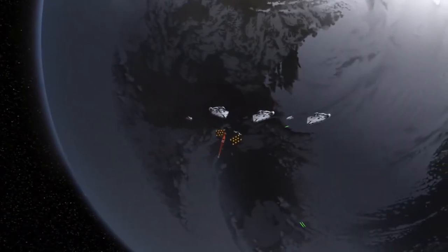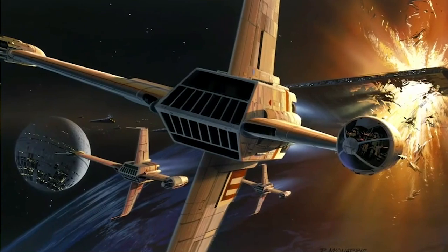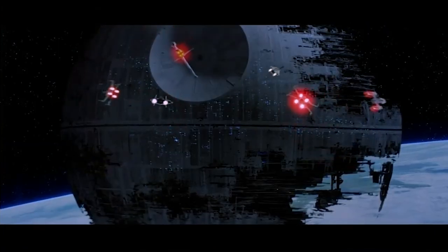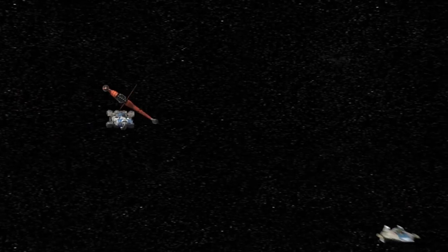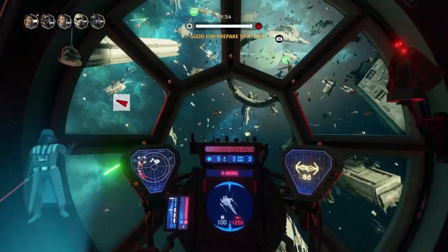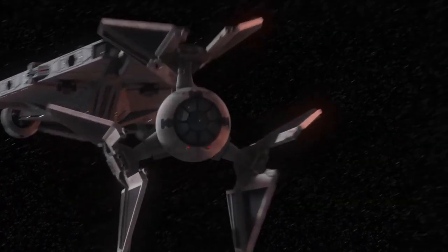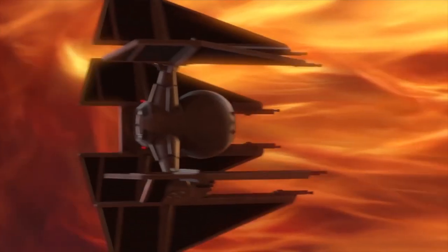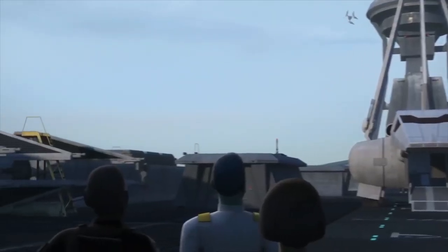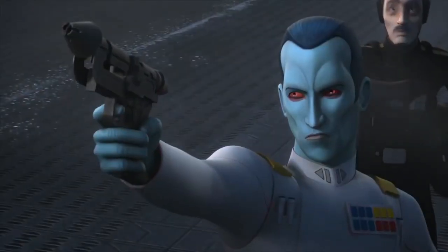I think they're including the gyroscopic cockpit mechanic in Squadrons as a justifiable nerf to make the ship more balanced. The Y-wing is currently the New Republic's only bomber, and the B-wing would theoretically make it redundant. I believe they'll make the B-wing really difficult to pilot and maneuver, adding a different gameplay angle to justify its more powerful output. Similarly, with the TIE Defender, I hoped they'd remove some auxiliaries to balance its greater firepower against the TIE Fighter.